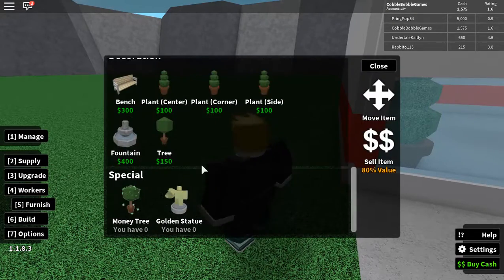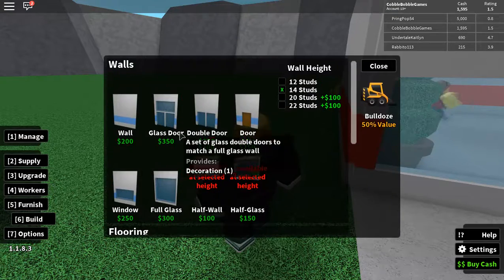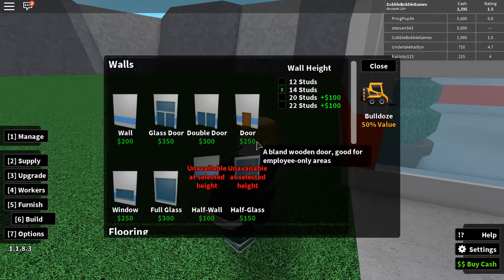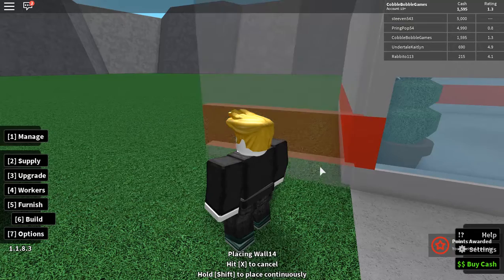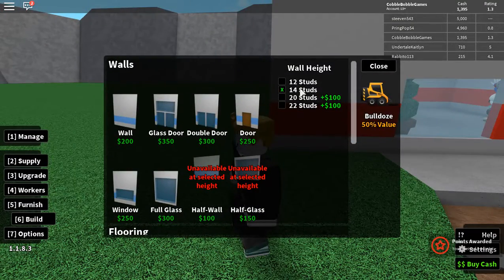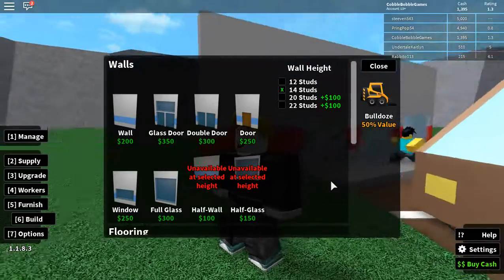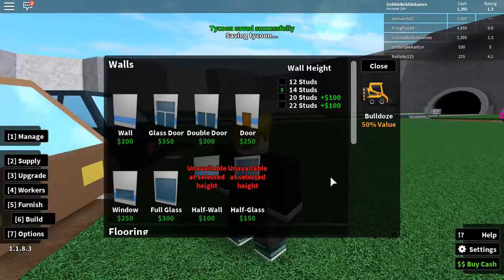Which side — I bought this side, right? Oh, there it is. So I think we're gonna go and put a normal wall. I'm gonna start building with a normal wall. Oh, I can change the wall height — I did not know that.